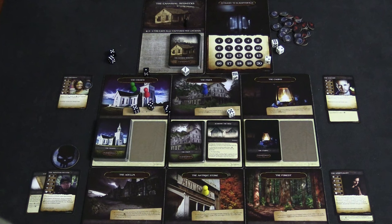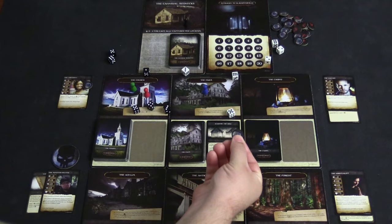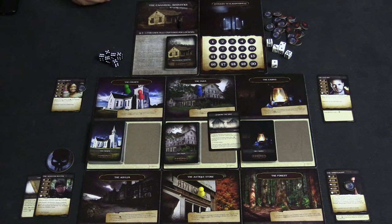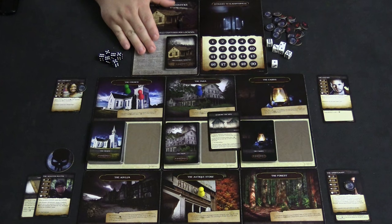For defeating the demon, she attaches the exorcism card to gain plus one perception, bringing her perception to 4. She also earns a clue token. After all characters take their turns, it becomes the villain's turn, which is run by whoever holds the first player token — in this instance, the Monster Hunter carries out all villain actions.